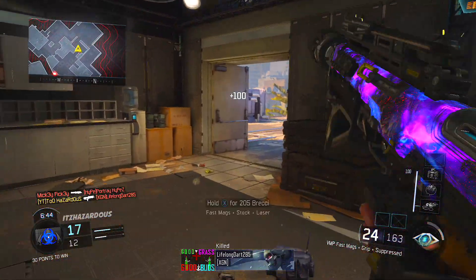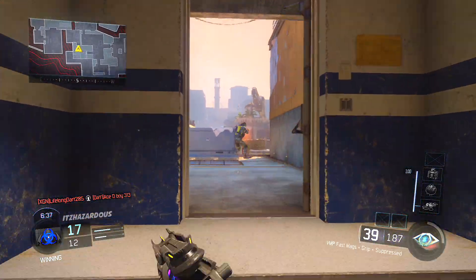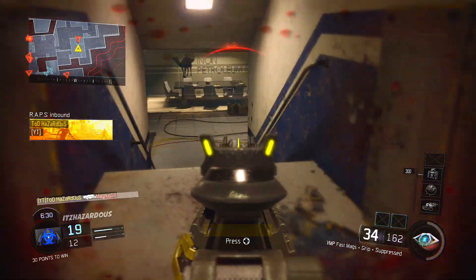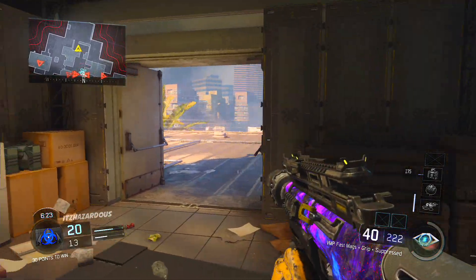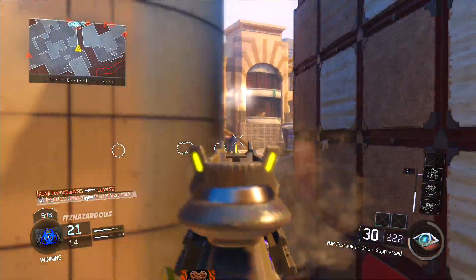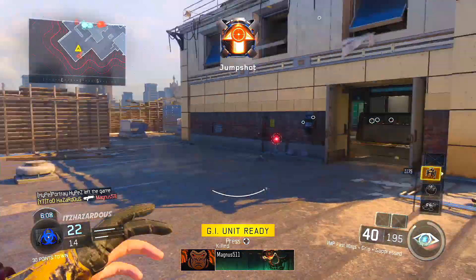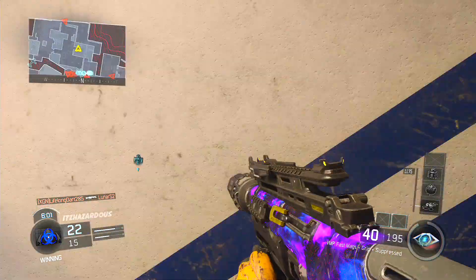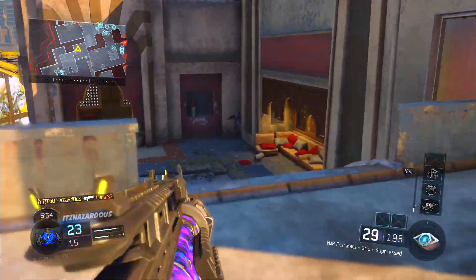The reason this weapon is second is because it's unlocked right away, but it's not better than the best SMG I'll get into in a second. If you're level one you need to play a game and get a COD point to actually unlock it, but it is available immediately — you don't need to reach a certain rank, you just need a COD point or an unlock token. The best class setup I have for this weapon is grip to control the recoil, fast mags to reload really quickly, and long barrel to get extra range on the VMP. You could also run grip, quick draw, and long barrel, or grip, fast mags, and rapid fire, or grip, fast mags, and extended mags — but I use grip, fast mags, and long barrel.